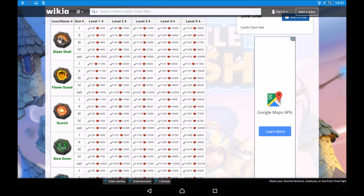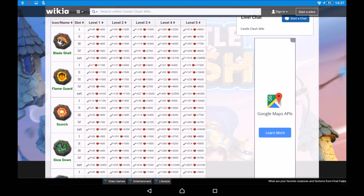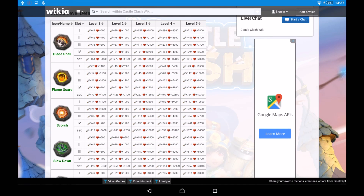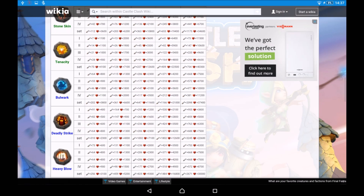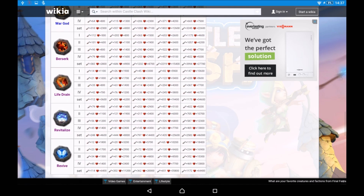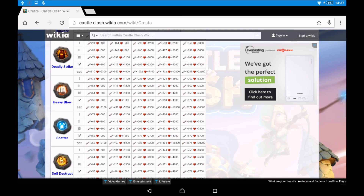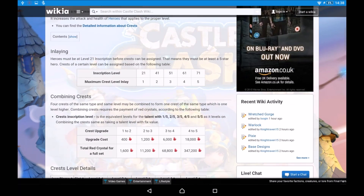You can get a crest for any talent within this game besides Enlightened. The type of crest you can get is entirely dependent on the crest bag. You can get a normal crest bag, a rare crest bag, and a mythical crest bag — and individual crest bags from the merchants which you can buy for gold. From the normal crest bag you can get Blade Shell, Flame Guard, Scorch, Slowdown, Sprint, Stone Skin, and Tenacity. From the rare crest bag you can get Bulwark, Deadly Strike, Heavy Blow, Scatter, Self-Destruct, and War God. From the mythical crest bag you can get Berserk, Life Drain, Revitalize, and Revive. The more desirable talents are in the harder-to-get crest bags — that's how they balance the game so you can't get a really good set of crests right off the bat.